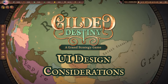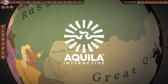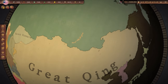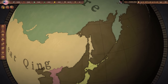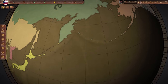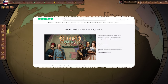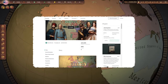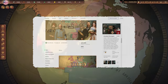Greetings, ladies and gentlemen, and welcome to another Dev Diary for Gilded Destiny. Allow me to introduce myself. My name is Timur, and I have the privilege of working as the art director on Gilded Destiny. I want to say thank you to everyone who backed our Kickstarter, which ended earlier this month and earned almost £32,000 and reached 160% of the funding goal.